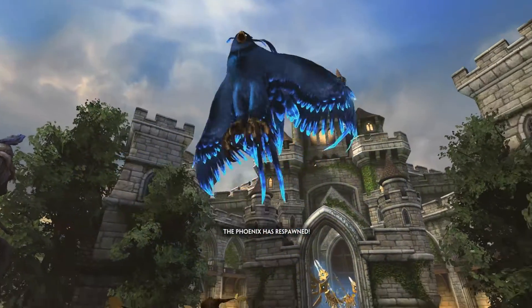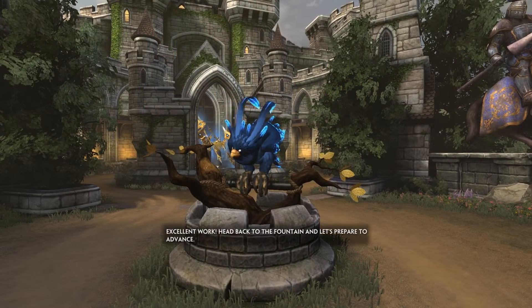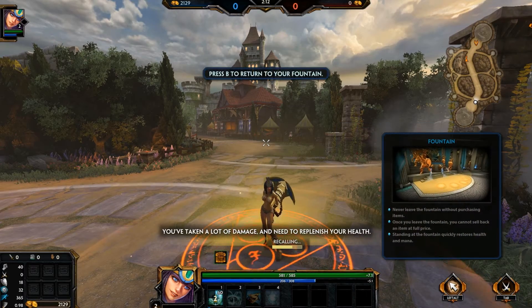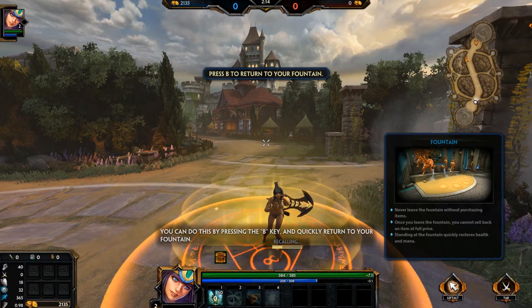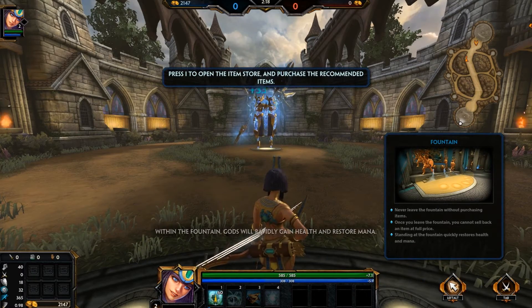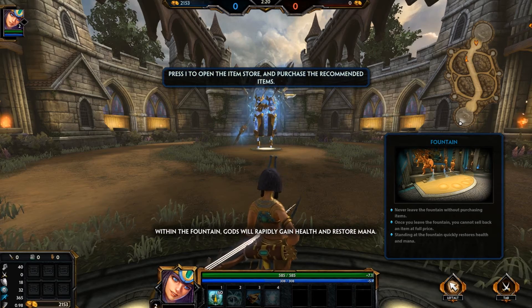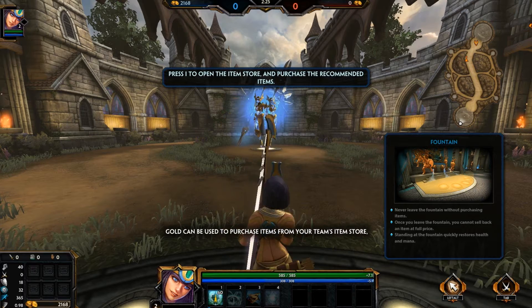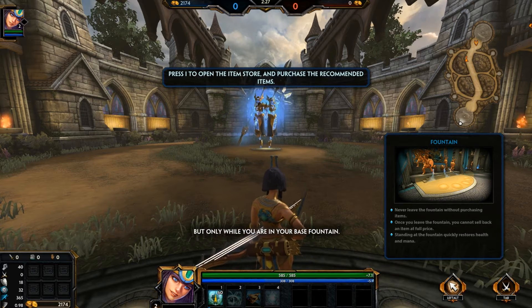Yeah, that was easy. The phoenix has respawned — excellent work. Head back to the fountain and prepare to advance. You've taken a lot of damage and need to replenish your health. Press the B key to quickly return to your fountain. Within the fountain, gods rapidly regain health and restore their mana. Gold can be used to purchase items from your team's item store, but only while you are in your base fountain.